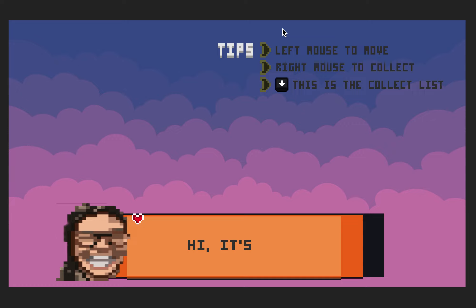That's how the game is going to be played. As you can see, use the left mouse to move, and click the right mouse to collect. That thing at the bottom is the collect list, which will be shown in game.